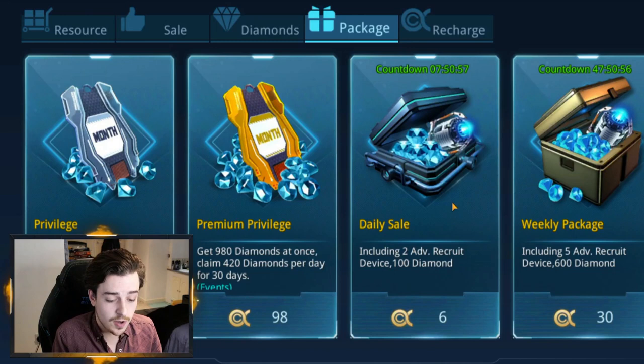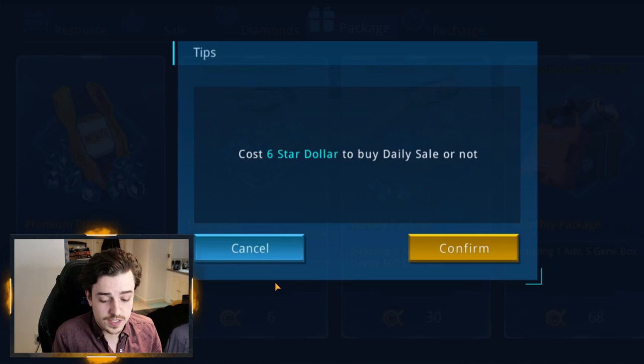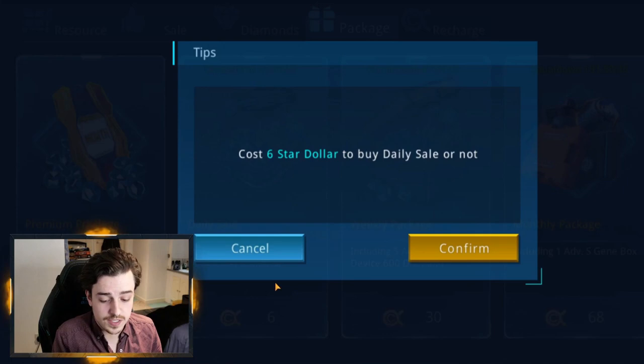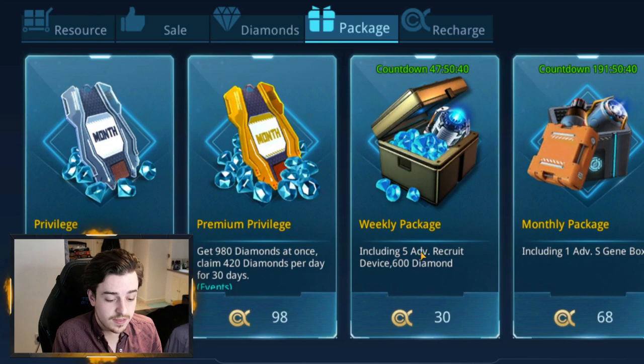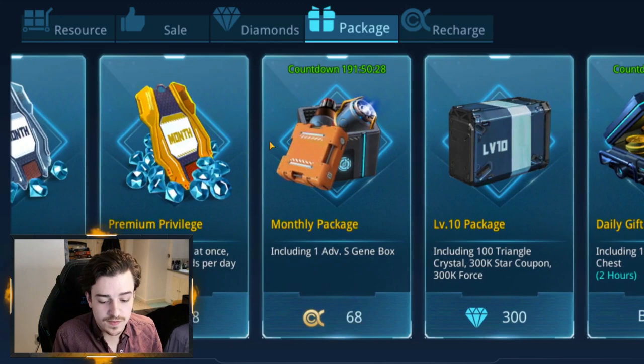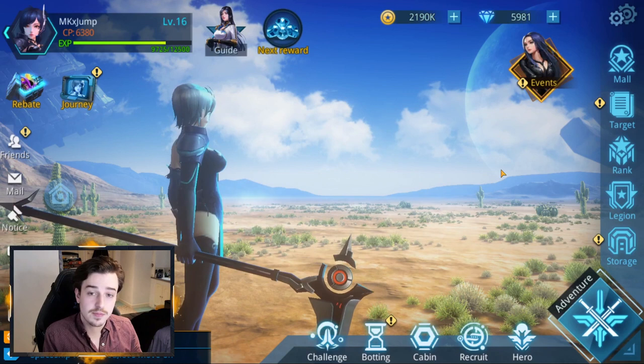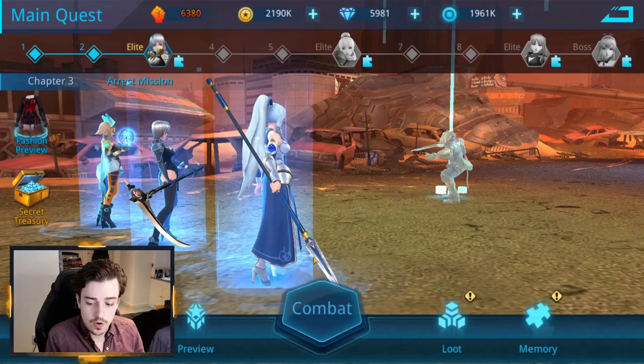Also every day for free you get a star coupon. For six star dollars daily, you can buy two recruit devices and 100 diamonds. Weekly, you can cash in a similar deal for five advanced recruit devices and 600 diamonds. You don't have to purchase all of this stuff — it's completely optional if you want more recruit devices and diamonds to get hero shards quickly. You can just grind it out in adventure and take your time, so don't feel obliged to spend, but it's a good idea if you want to make quick progress.